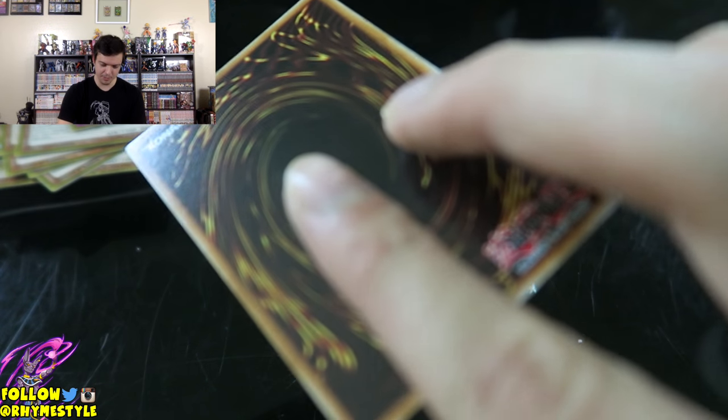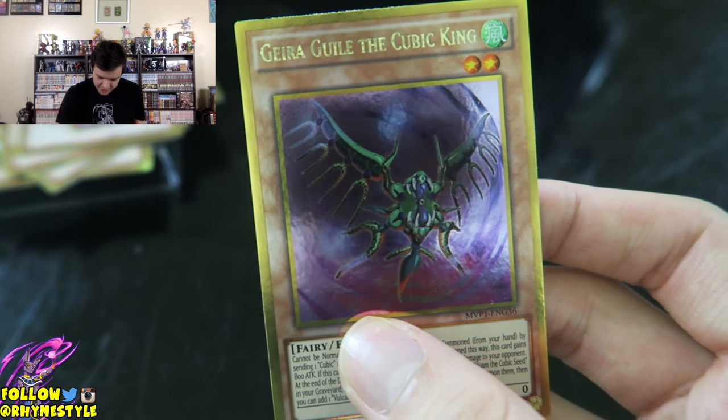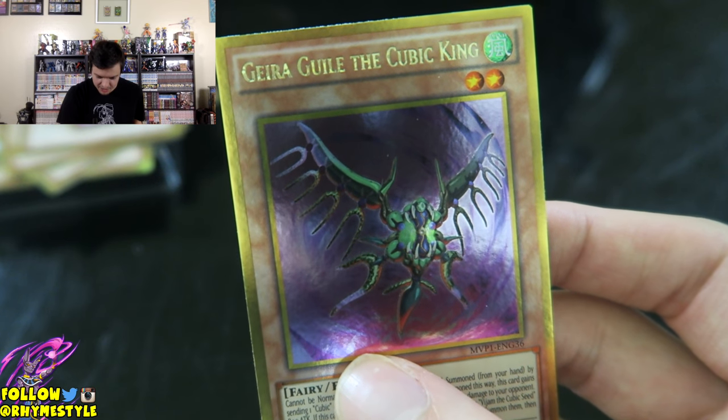Is the last one going to be it? Will this one be Slifer? No, it's not! It's Gira Gile the Cubic King. Well, last pack.